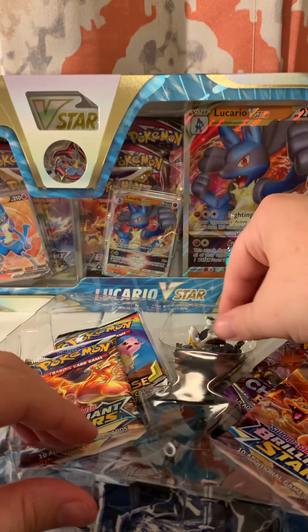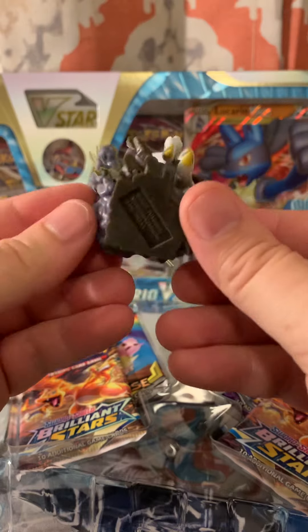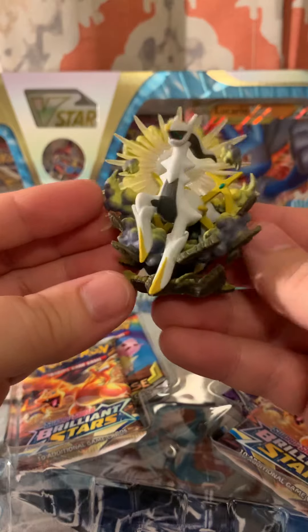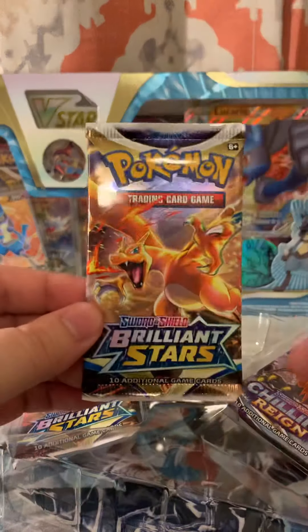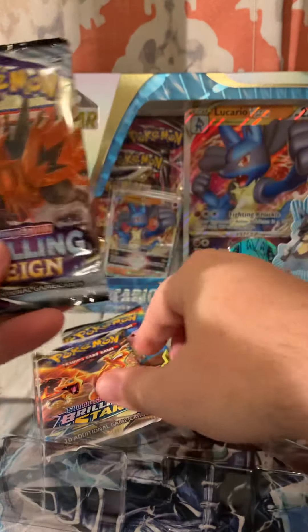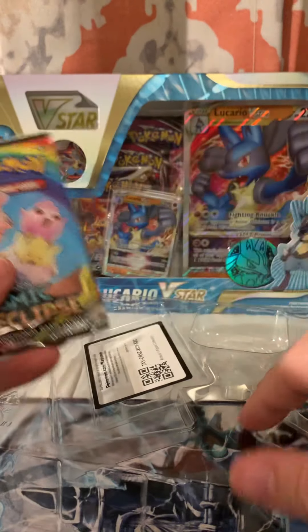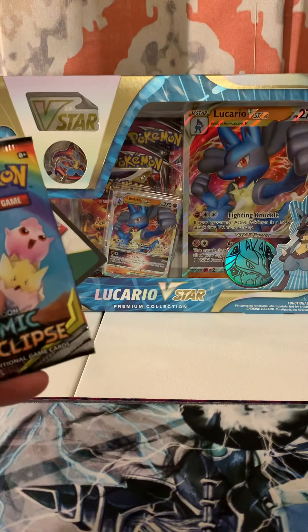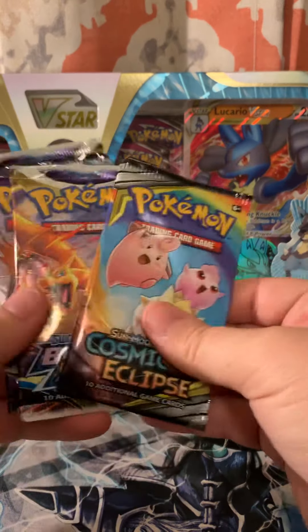The figure again looks really dope — definitely going to put this on my dresser. Super sick. We do have two Brilliant Stars, one Chilling Reigns, and one XY pack — we can call it a classic pack at this point, basically a Cosmic Eclipse.